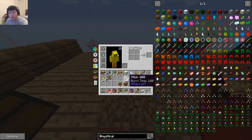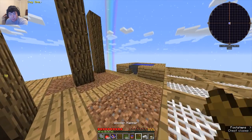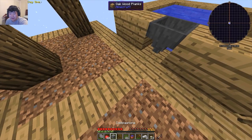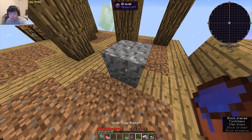Whoa, hold on — rewind, we're getting ahead of ourselves. I do need to make sand actually, that's one thing we need to do kind of straight away, seeing as how I no longer have my cobblestone gen. Thankfully it doesn't cost a whole lot to make — silver lining.